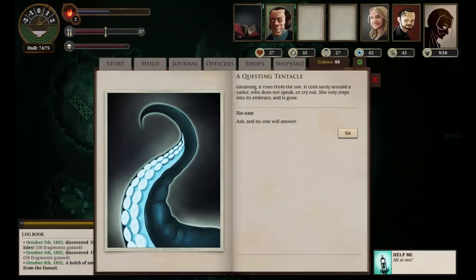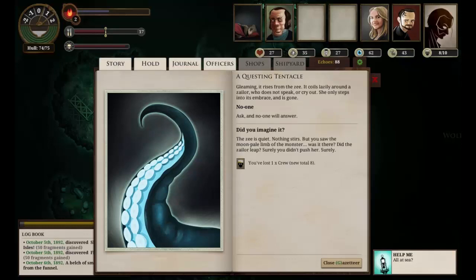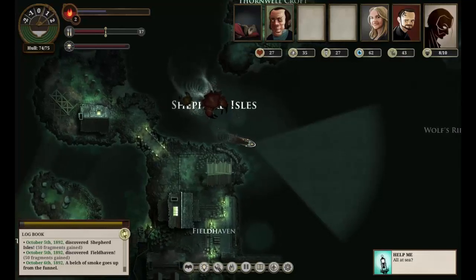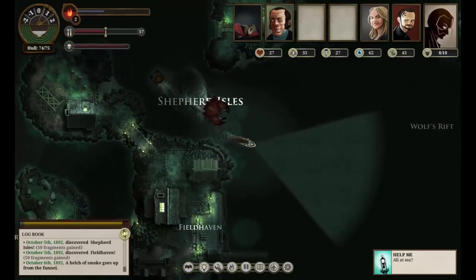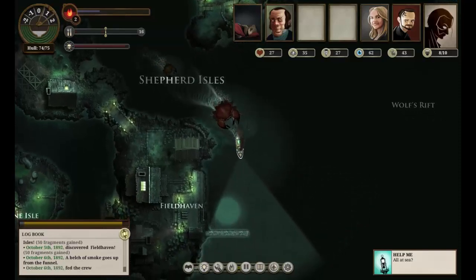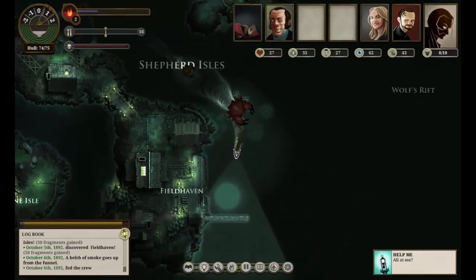A questing tentacle — gleaming, it rises from the zee. It coils lazily around a sailor who does not speak or cry out. She only steps into its embrace and is gone. We've lost one crew. We also took a point of damage by ramming the rocks. But look — a new dock. That's good.